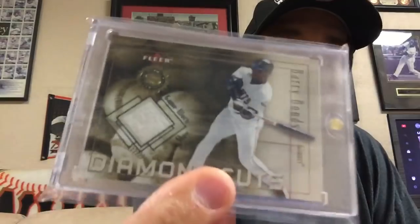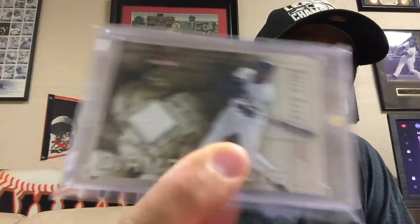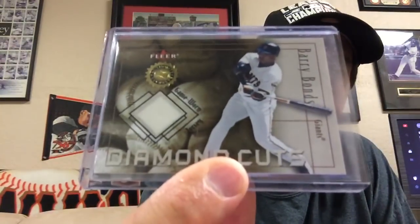My next pickup is a card I really like — I love unique relics. This is a game-used shoe card, part of a set with different relics. I've now obtained the game-used shoe; I know there's a game-used bat card I don't have, a game-used wristband, and a game-used jersey. I should look at the checklist — I probably have three out of what I think is between five and ten different relic cards in the set.